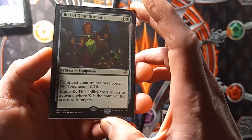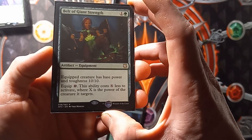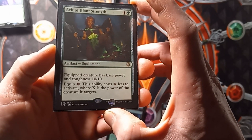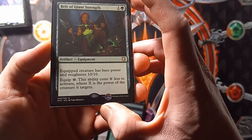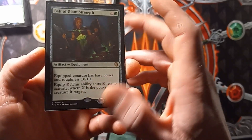After that we have Belt of Giant Strength. Equipped creature has base power and toughness 10-10. Equip cost of 10 colorless, but this ability costs X less to activate, where X is the power of the creature it targets.